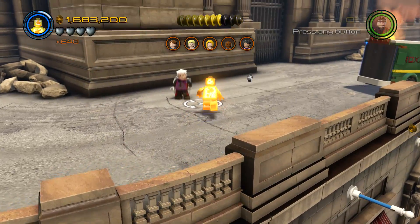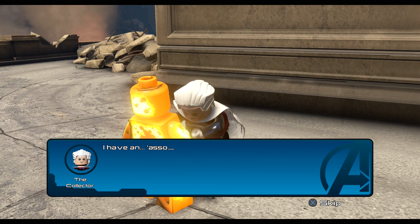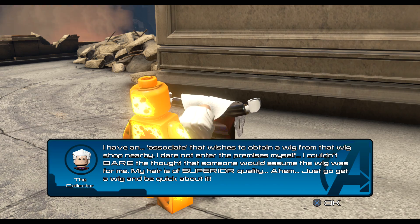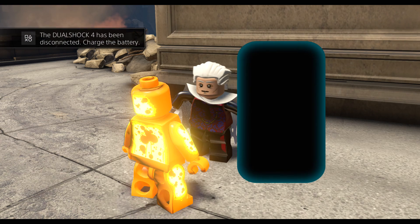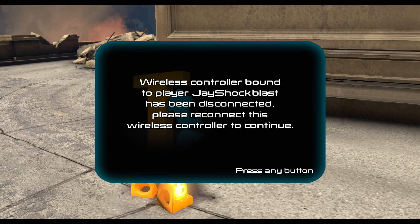Talk to the Collector. He says: 'I have an associate that wishes to obtain a wig from that wig shop nearby. I dare not enter the premises myself.' I knew that was coming — it's a good thing I have like seven dual shocks.